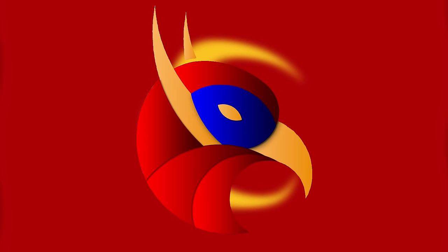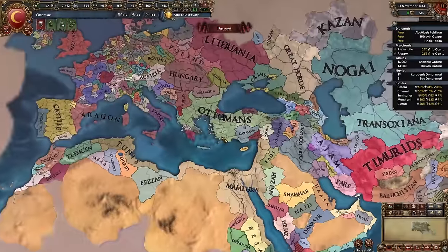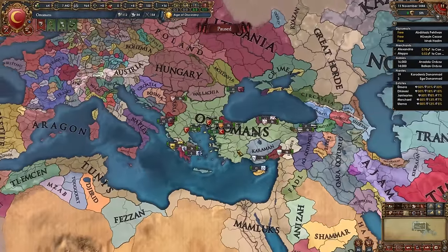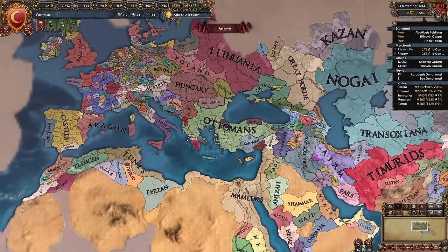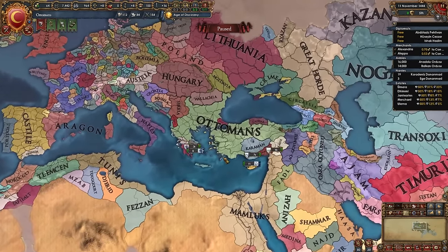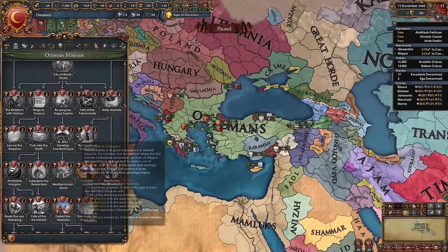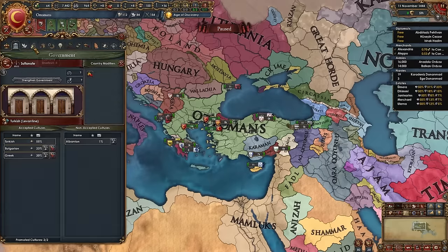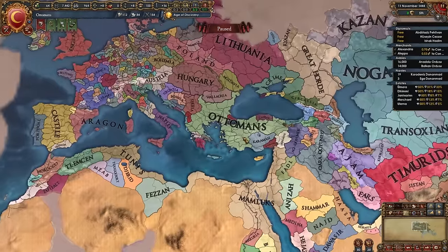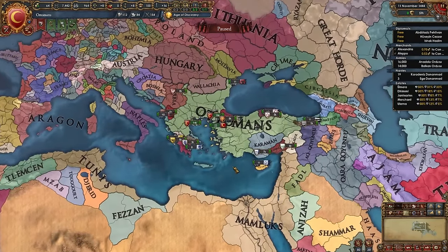Welcome to today's guide for the Ottomans in EU4 1.35 Domination. The Ottomans start off owning half of the Balkans and about half of Anatolia, and in the hands of the player they are the most powerful nation in the game. They've been heavily updated in 1.35, receiving changes to their national ideas, missions, one of the best mission trees in the game, new unique government reforms and mechanics — making them more powerful than ever for the player, even though weaker in the hands of the AI.